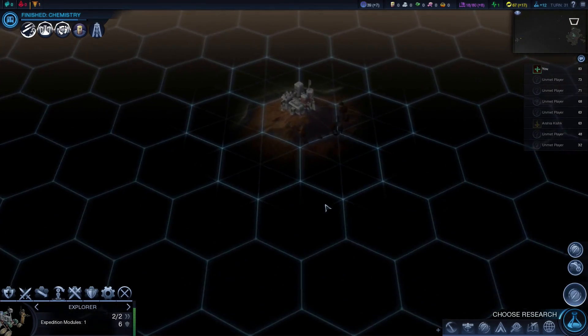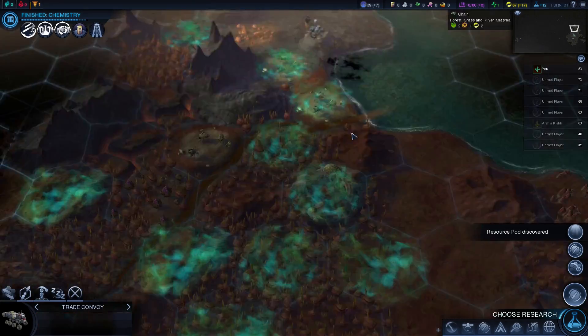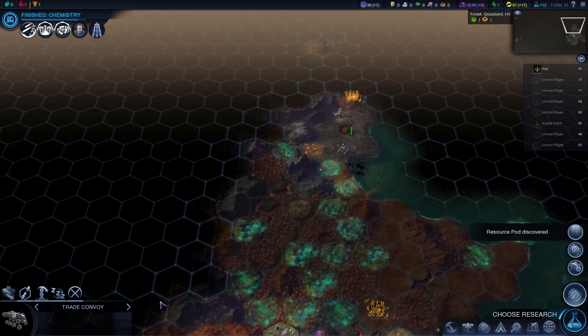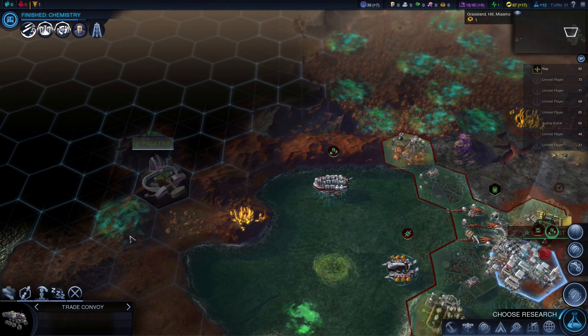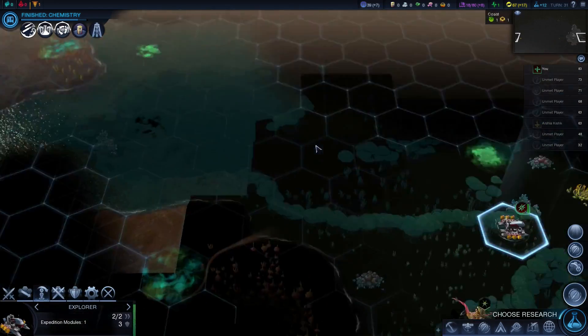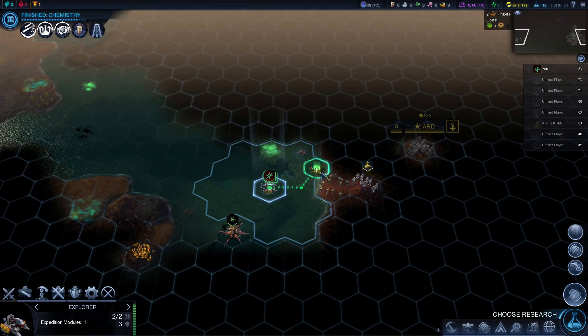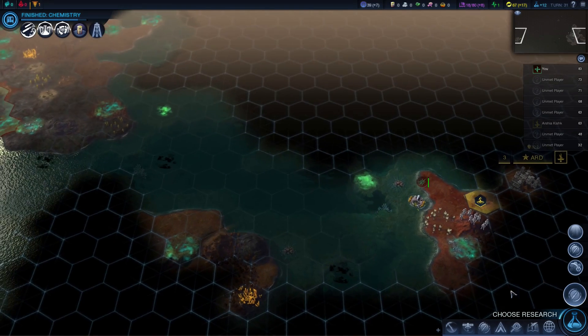We're sending this guy up here to visit that person. Oh there's a big frack site there — might have to kill this guy and take it. We can't trade with anyone else yet, so we're gonna explore around the area near this guy that we met last time.